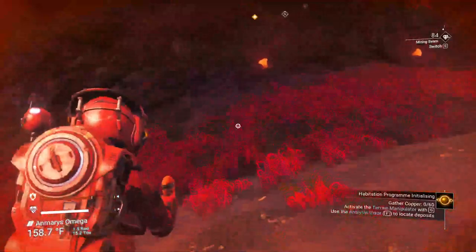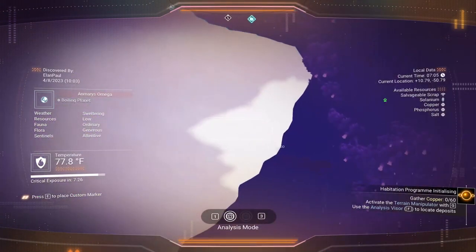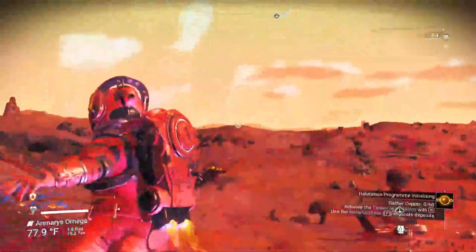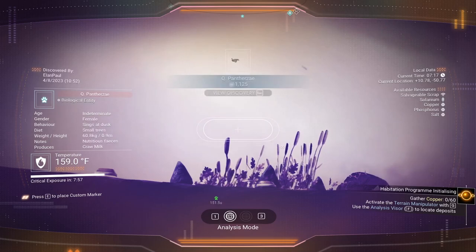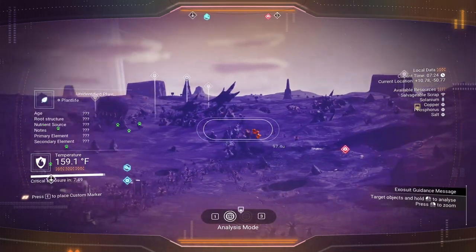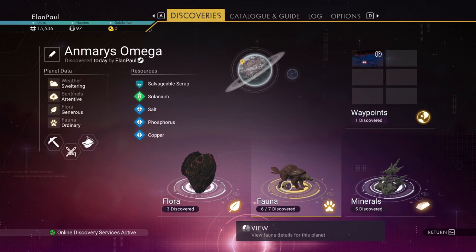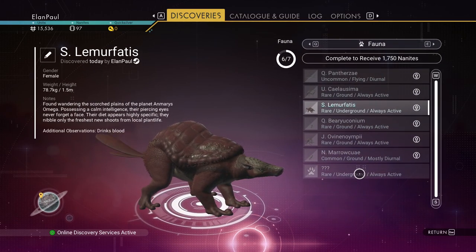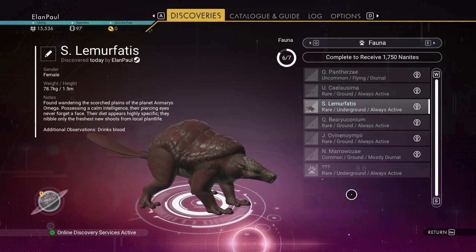I'm going to head for the cave here. Let's take a look around — is there anything we haven't discovered yet? Looks like we've got some flying creatures finally up in the sky, so let's exit the cave and go check them out. If you hit your visor you can actually zoom in with the right mouse button — two levels of zooming. So we have six of seven creatures. If you go to your escape menu and go to your discoveries, it'll show you six of seven animals. The last one appears to be an underground animal that happens to be rare. You get 1,750 nanites if you can discover all seven — very handy.